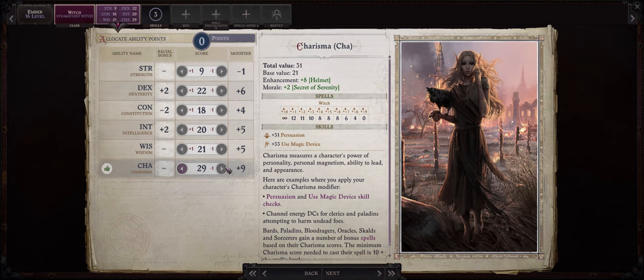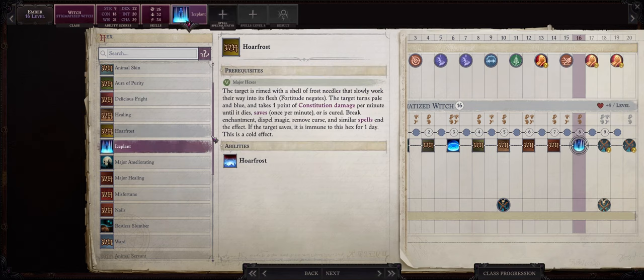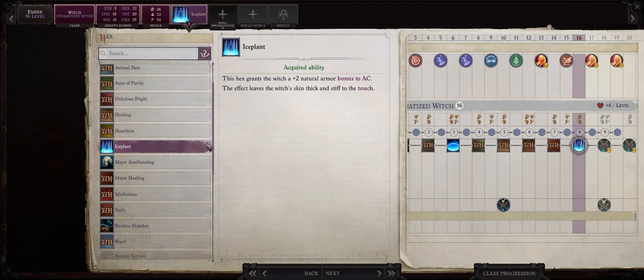Another Charisma increase at level 16 of course. And as far as your level 16 hex, go with Ice Plant. This will give Ember a plus 2 natural bonus to armor class that will stack with all other sources of natural armor bonus such as from Amulets, Skald Rage or Legendary Proportions even. The reason I picked this so late for Ember is that as a ranged character chances are most of the time the enemies will not attack her, preferring to focus on your frontline instead.